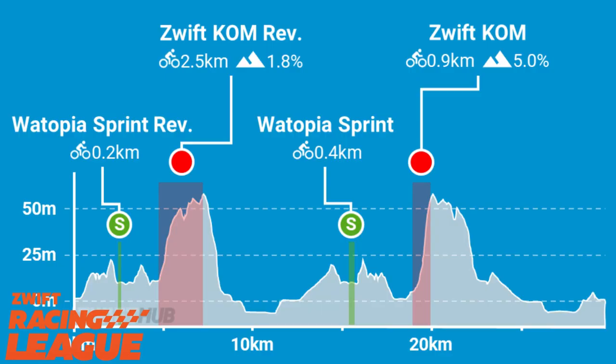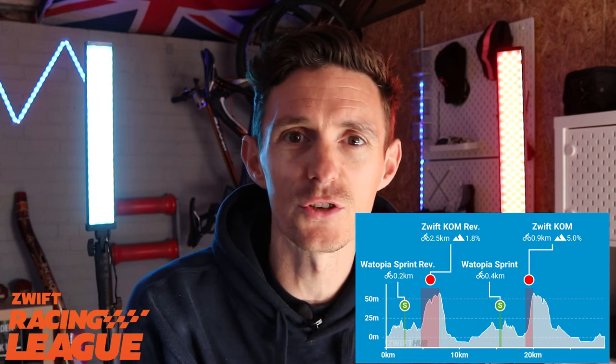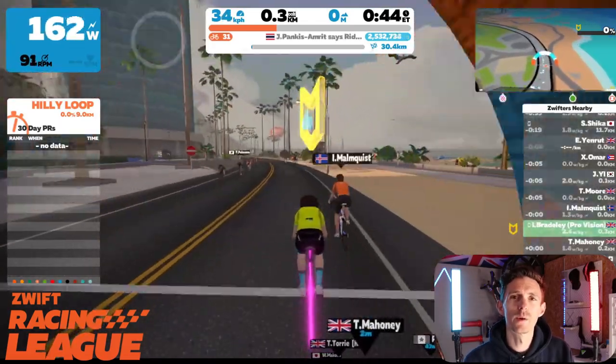Let's look at this course in more detail. It's 29.7 kilometers long with only 254 meters of elevation. There are two sprint sections — one comes very early within the first three kilometers — and two KOM sections, all with points available. It's this first half of the race where the Sprint Reverse and the Zwift KOM Reverse are going to make or break the race for a lot of riders.